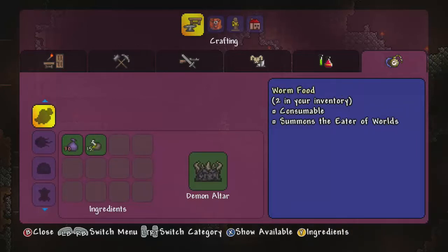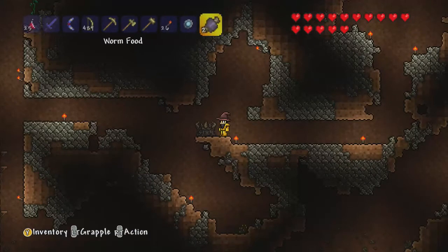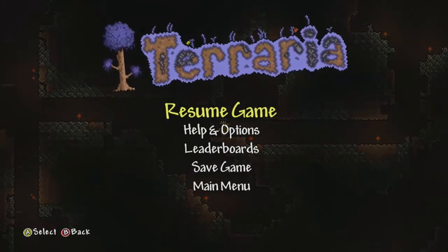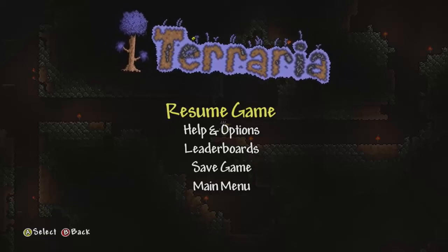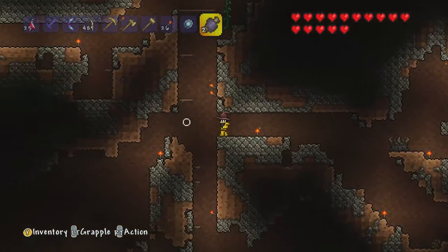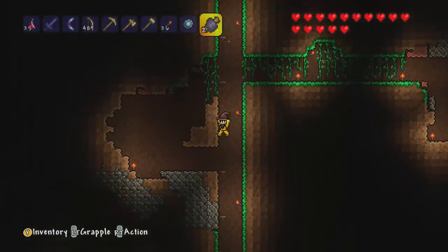So it's like my two Worm Food. And then I guess you're probably gonna have to create it and use it, right? Worm food — but only when inside the corruption. Okay, so I gotta go inside the corruption. So off to the corruption we go. At least I have a demon altar close by, which is kinda neat — I don't have to go to the corruption every time I wanna make stuff. So off to the corruption we go.